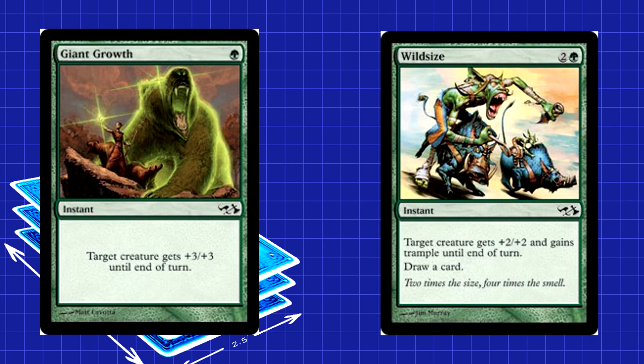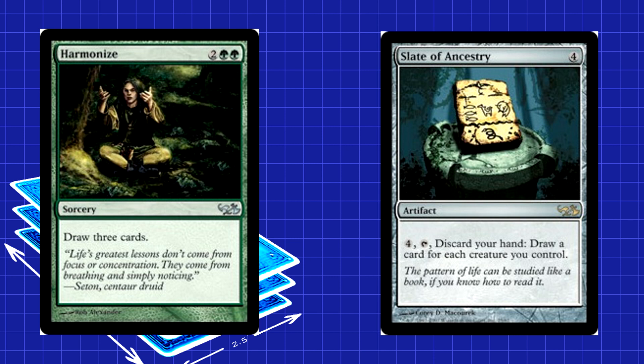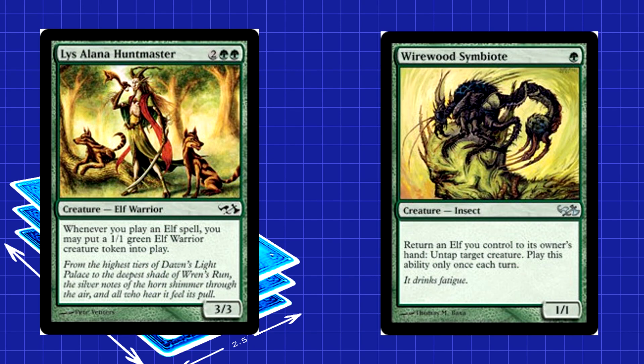Voice of the Woods lets you take all your tiny Elves and use them to make huge Elementals. You also have a couple of pump spells like Giant Growth and Wild Size that make one creature a bigger contender. For the late game, Stonewood Invoker gives you something to do with all of your ramp, getting a hefty +5/+5 boost for an equally hefty eight mana cost. You'll likely be running low on cards by this point, which is where Harmonize and Slate of Ancestry come in. Harmonize is a straightforward draw spell — actually just a green version of Concentrate. Slate of Ancestry requires you to discard your hand first, but by the time you want to use it, odds are your hand is either empty or full of useless fluff anyway.